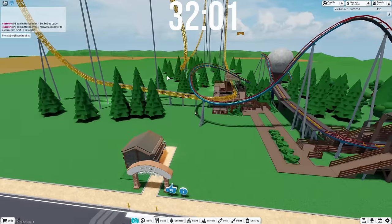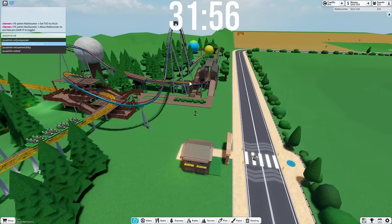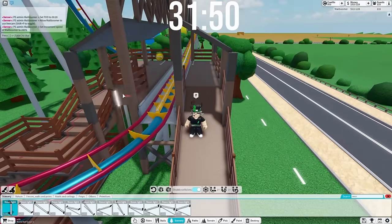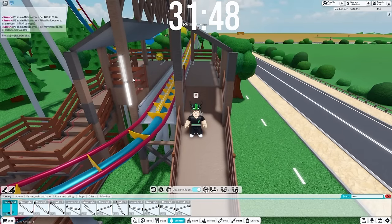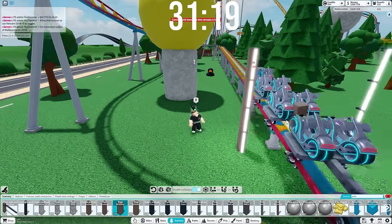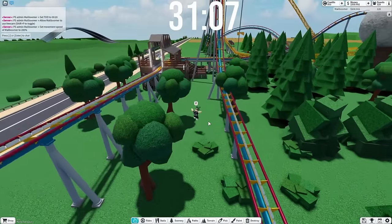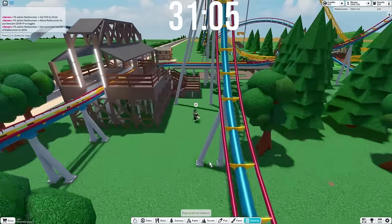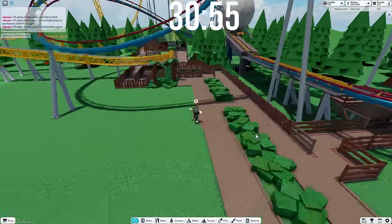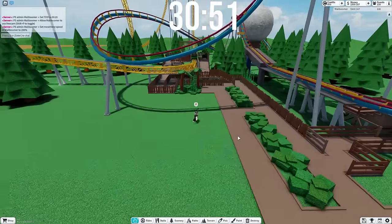I don't want to spend too much on trees, but we do have to place a few of them down. I was thinking for this coaster I want to add some neon lights around it — I feel like it would really spruce up the ride and make it feel more sci-fi. And I think that's pretty much this ride totally done. Place some bushes around. Okay, this ride's done! So our jungle ride and our motorcycle coaster are both done, and we still have 30 minutes left on the clock. Let's go ahead and ask Chat GPT what the next ride we should make.